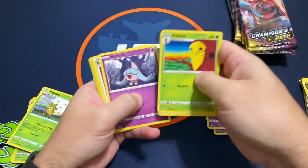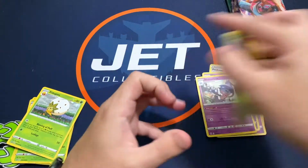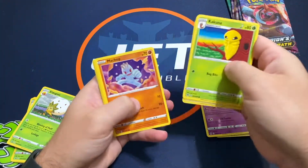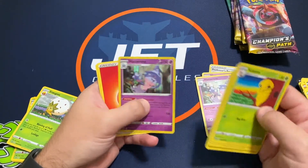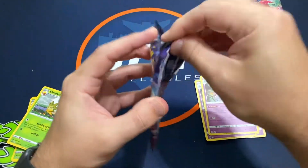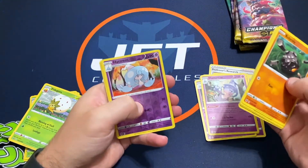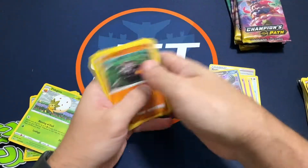There's some V-Max in here... a third Hatterene. Come on, come on. Another Hatterene - this is almost comical now. And then a Galarian Obstagoon - finally, something different.